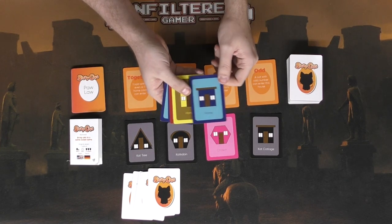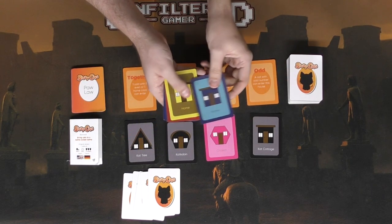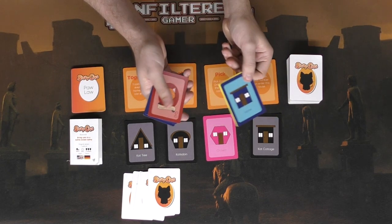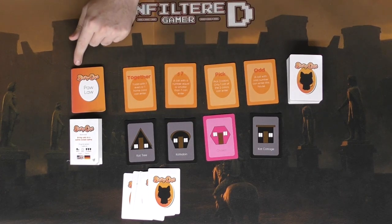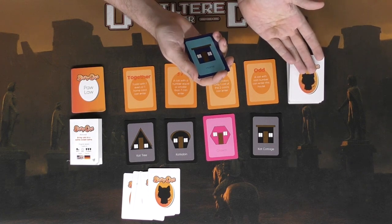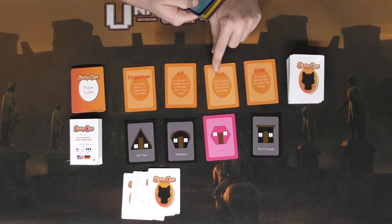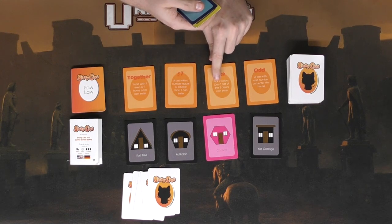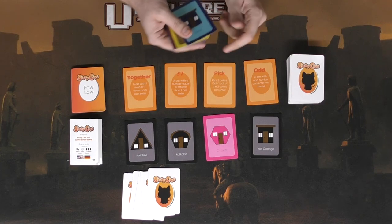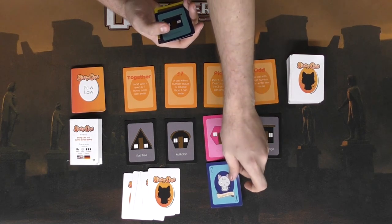The home cards allow you to switch between different laws, going from one to another based on the shapes of the homes. If the same home card is played again, that law gets shuffled back into the deck and a new one comes out. There's also a cat lady card that will switch up the paw laws as well. For example, one law says 'pick two colors — only one cat of two colors can enter,' so you'd choose, say, yellow and blue.